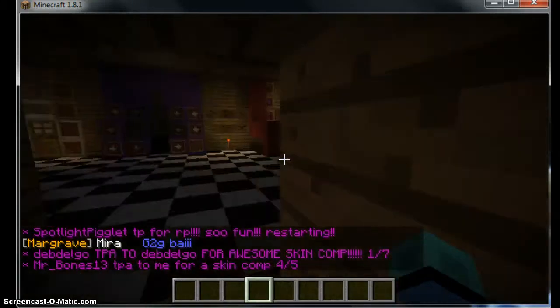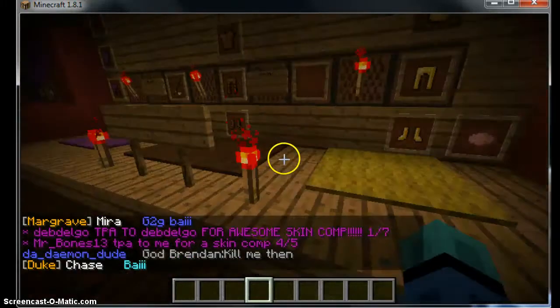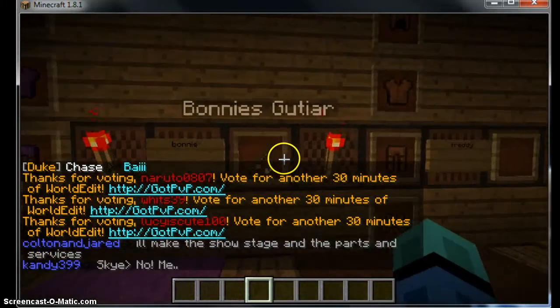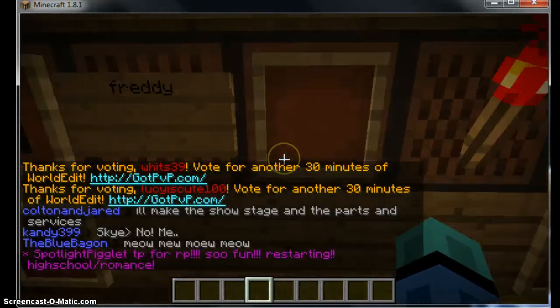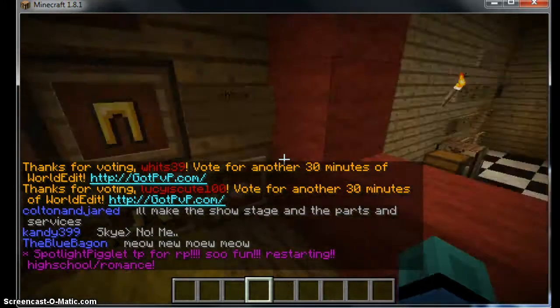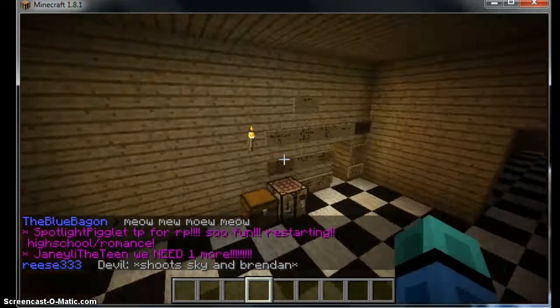Put the red armor on. So here is a party room where you could have all the stuff. And here is Bonnie the Bunny — here's Bonnie's guitar. Freddy Fazbear — there used to be Freddy's mic right here. And Chica the Chicken — here's Chica's cupcake, but there used to be a mic on there.